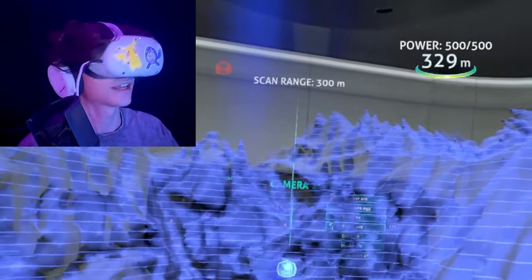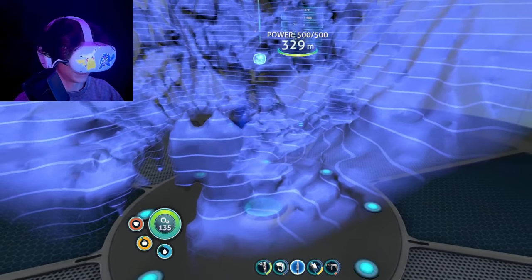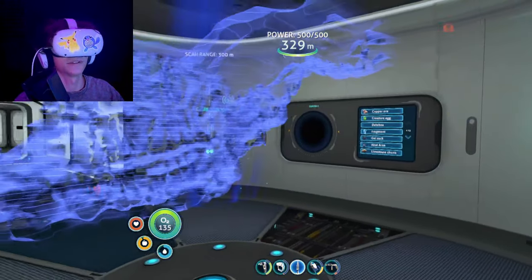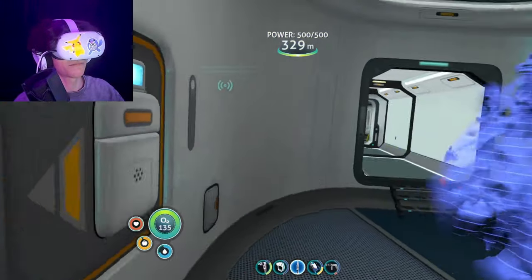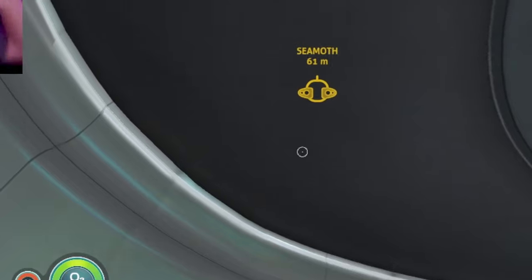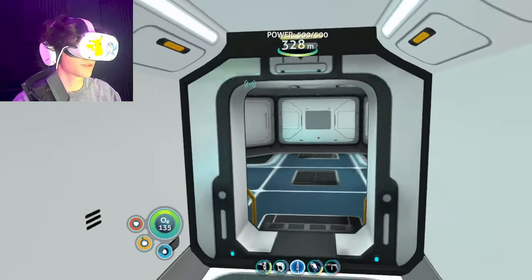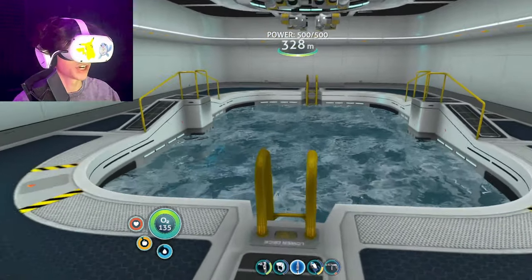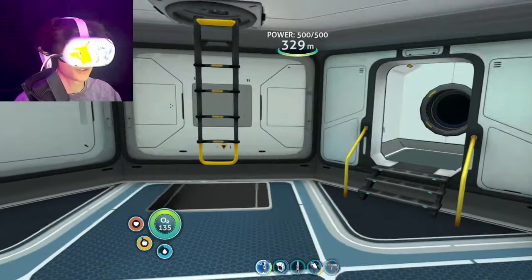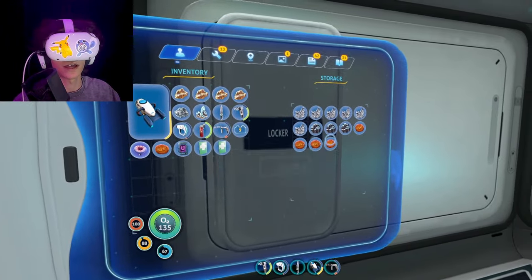Holy crap, look at that — that's where we are. This is weird to see in VR, that's really cool. But that doesn't matter because we need to make a modification station so we can get our seamoth into our moon pool — we are currently below 300 meters, which means my seamoth will get crushed. I need to put them right here. Computer chip — I can do that, maybe.